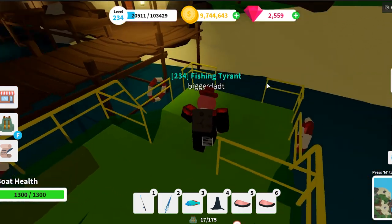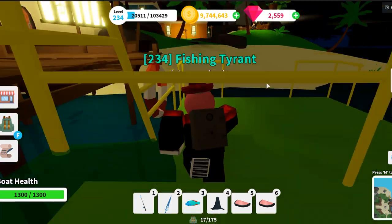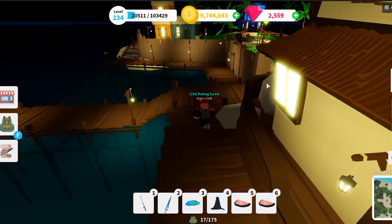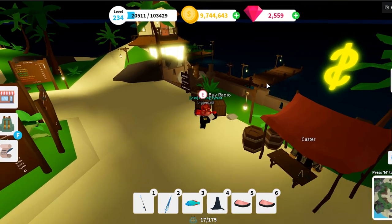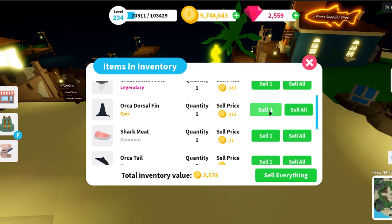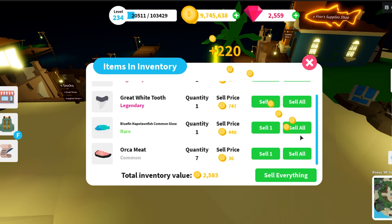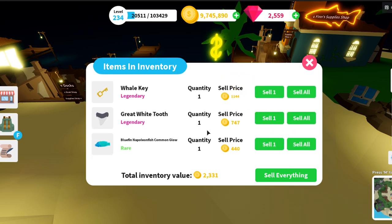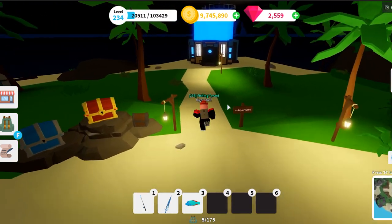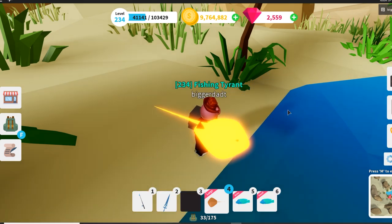This is a pretty sick update. Let me go sell some items and go back to the boat shop to get that speed boat. The timer is not on the boat anymore — maybe because I'm in a VIP server. Let me sell all these. I have a common glow fish — it's been a long time since I played this. I'm not at 10 million yet. Let me clean out my aquarium and sell all my old fish so I can get this new boat.